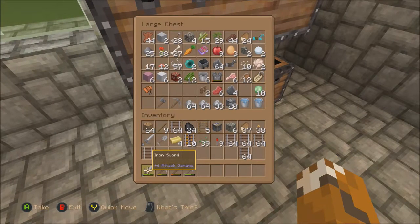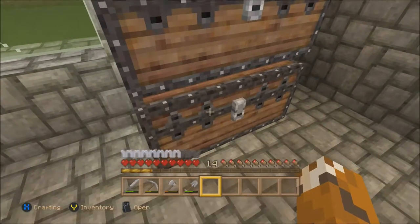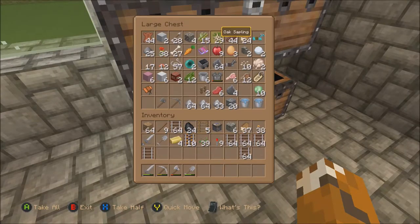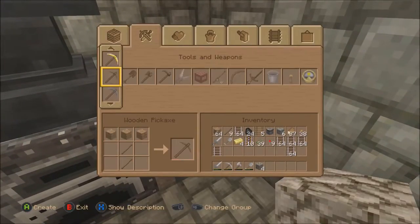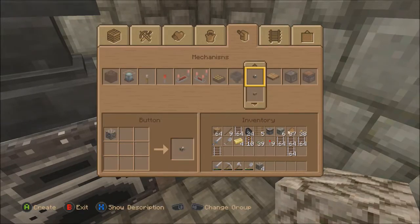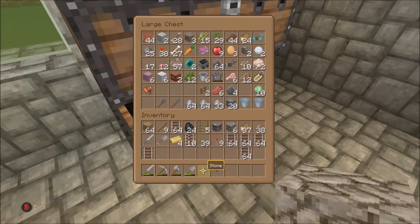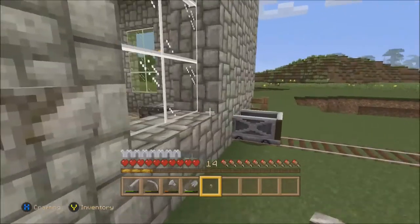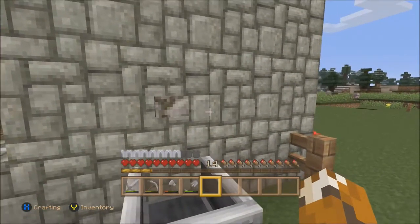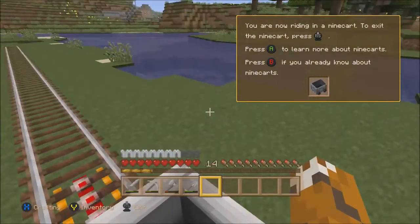Do we have any extra buttons? No, I do not. We have a whole shit ton of wheat though. I have stone, which I know I can make buttons out of — that's enough for me. Put the stone back and put the button where it should be, right over here. And if I jump in and press the button — wee! There we go.